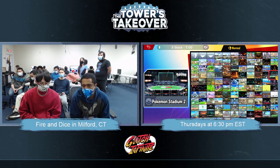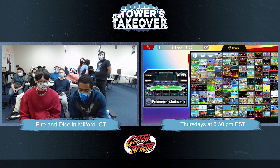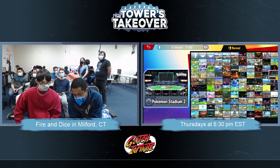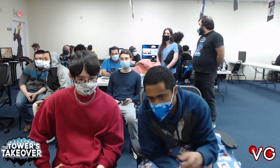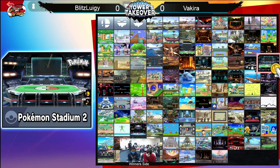Blitz Luigi is the one on the right-hand side, but on the cams you'll see him — Blitz Luigi's the one with the blue coat. Vakira's the one with the red hoodie. Vakira with the chain! How are you with the chain? Somebody get him to do the rag real quick — that's pretty much the only thing he's missing from the fit right now. We're going to get into game number two here. Blitz Luigi's the one that went up game number one — that would be the green one.